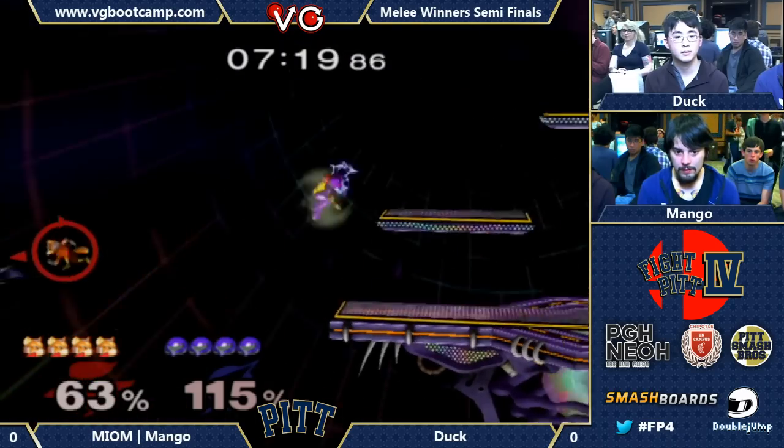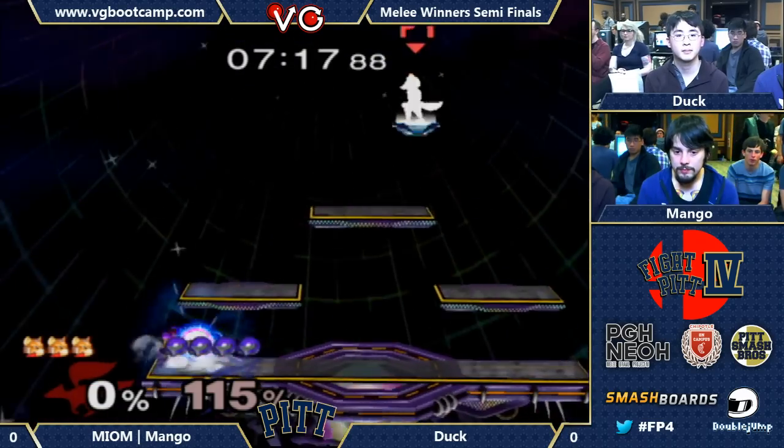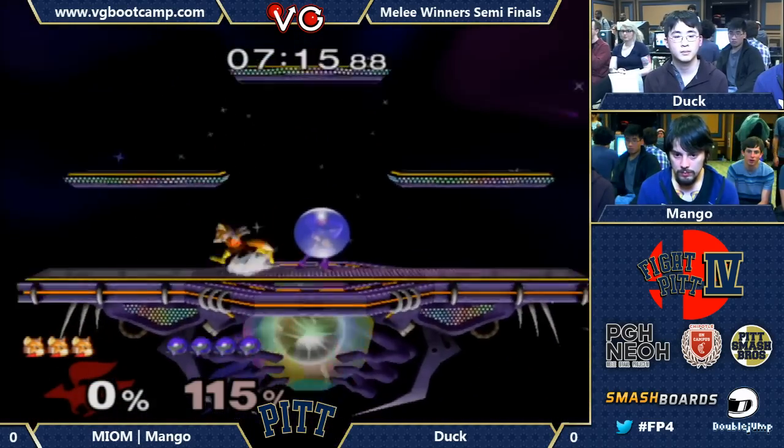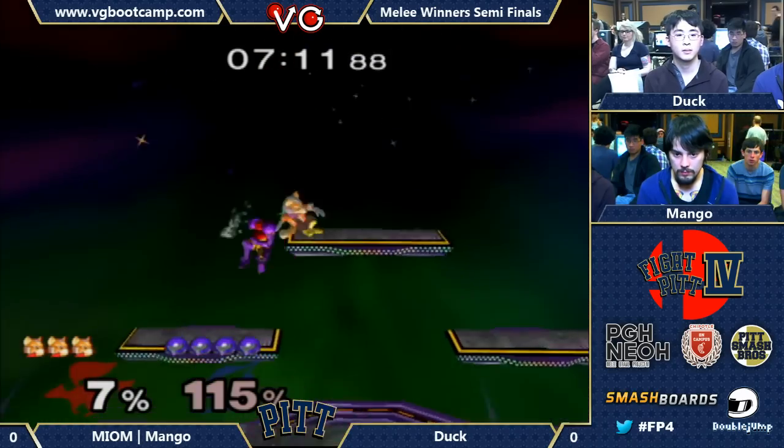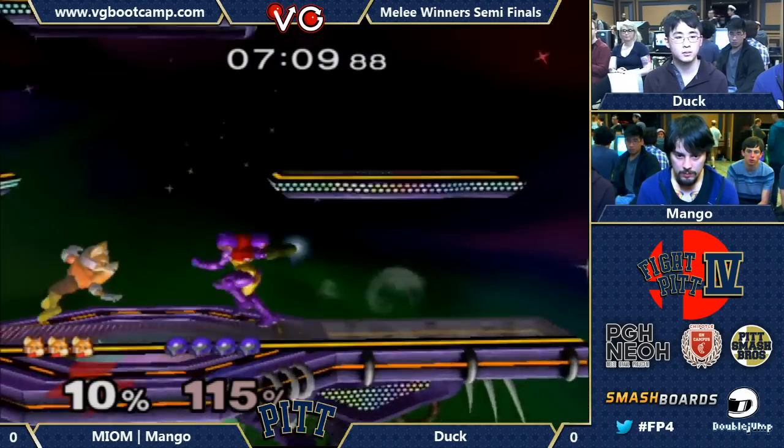Mango gets shocked, and that's the edgeguarding we're talking about. He is a fantastic edgeguarder. Duck takes first blood versus Mango at Winter Semis at Fight Pit 4.